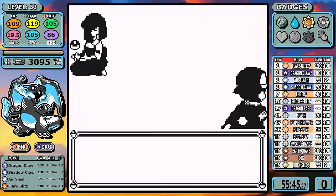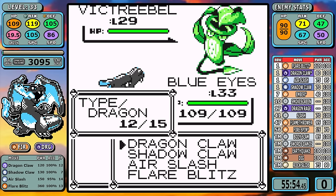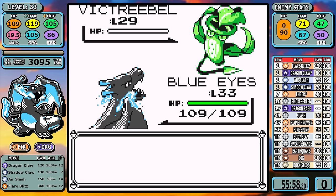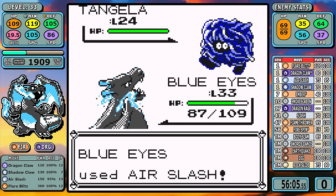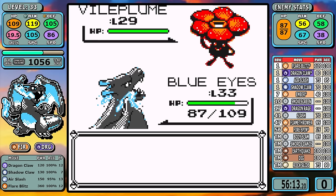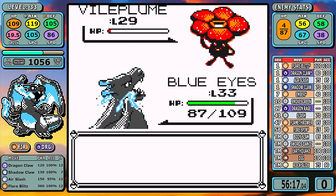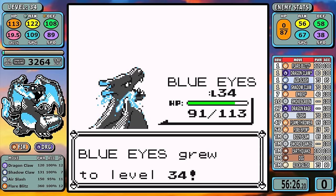Charizard's typing gives Erika a nightmare, so this is the next logical place to go. I go Flare Blitz on the Victreebel just to make 100% sure I can deep-fry it, and after that Air Slash is good enough for the rest of the fight. Air Slash does have a flinch chance, but I never really found it great outside of where it's super effective. That gets us another badge.